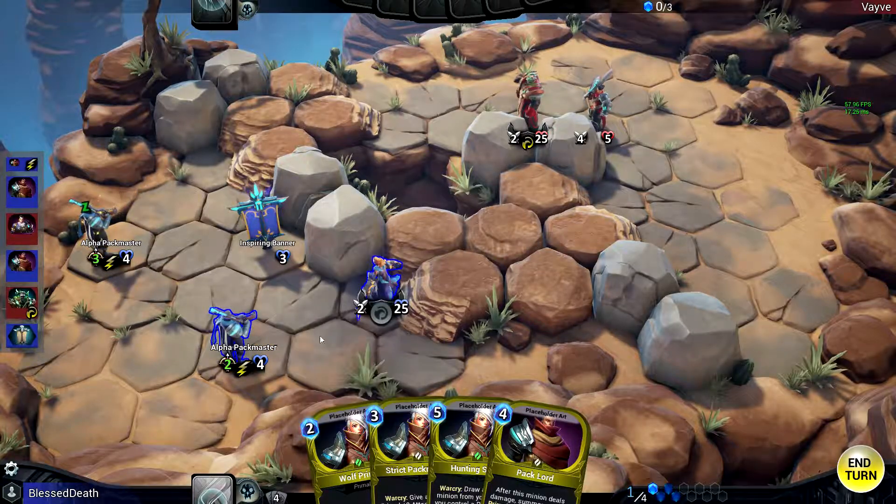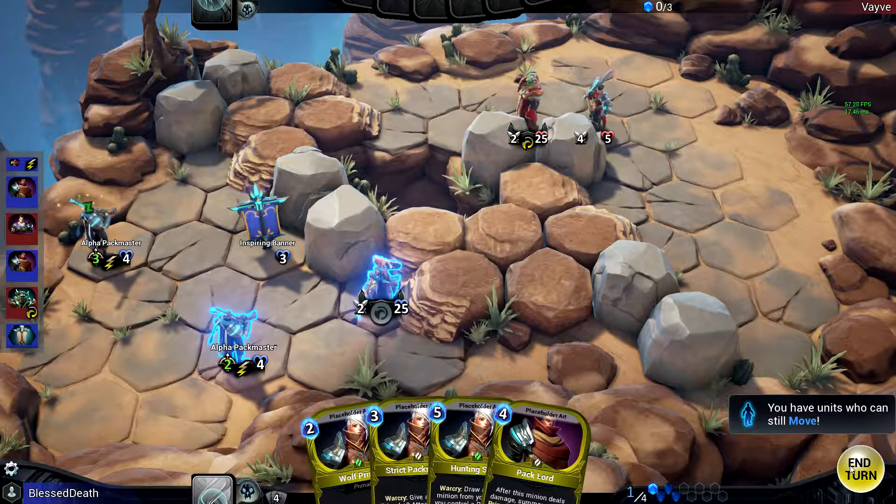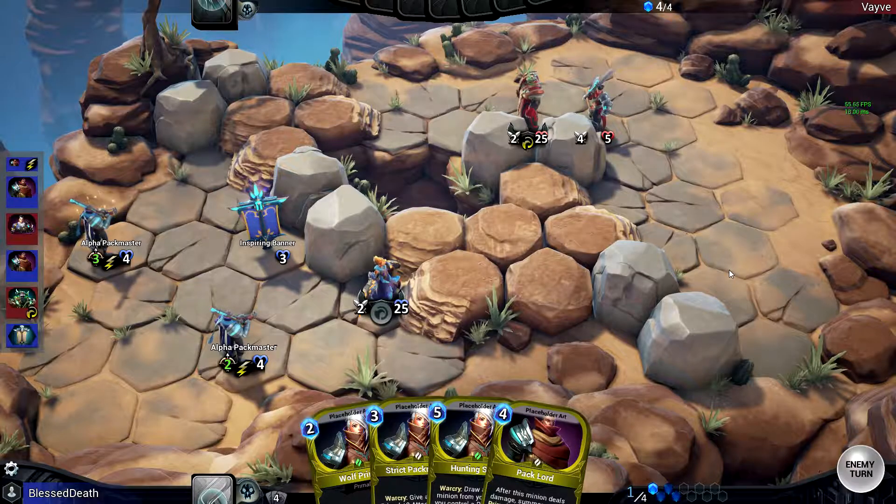Pack Lord is a great card, especially in this scenario, because it'll have plus three from all of this, and any minion it hits spawns a 5/2 Spirit Primal, which is just awesome.